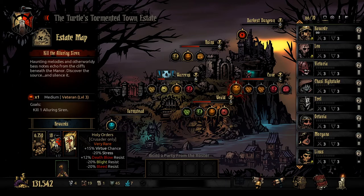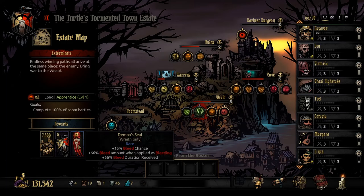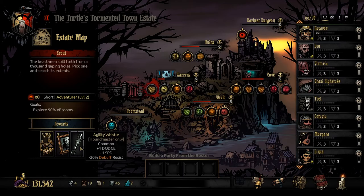Let's see what we've got on the mission board. The Crusader Holy Orders quest looks pretty good. Over here there's a long mission with an interesting Wraith trinket: plus 15 bleed chance, 66 bleed amount, and 66 bleed duration received - so when we get bled it hurts a lot, but we get extra bleed amount applied versus bleeding enemies. Sounds interesting, but it's only a level 1 mission so maybe not ideal. There's also a short adventure with an agility whistle into the Warrens.